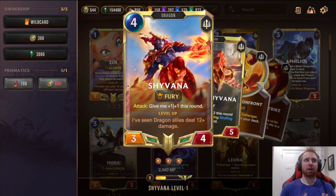A deck like this has so many answers with Concerted Strike, Hush, and similar cards. You play Shyvana down as a threat, and then when opponents like Nasus Thresh try to answer it, you respond with Concerted Strike or Single Combat or Hush. Then Shyvana's still there on the field and they can't deal with it. Having a strong board is significant when you have all kinds of answers to deal with what they play — you just keep winning by poking with Shyvana.